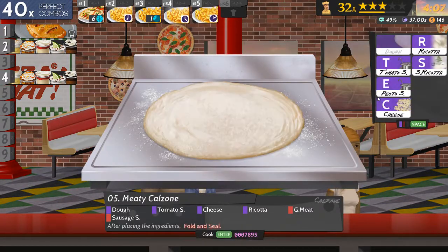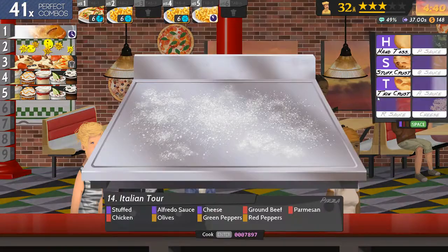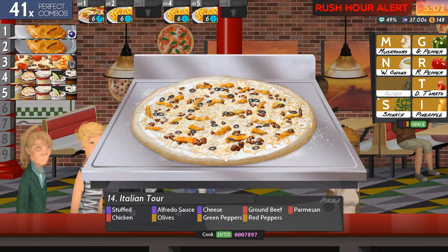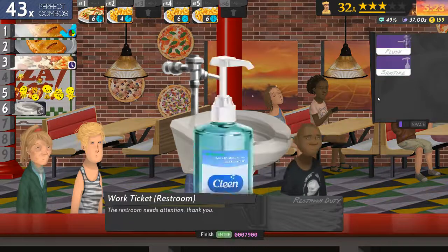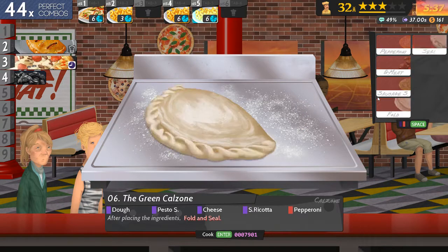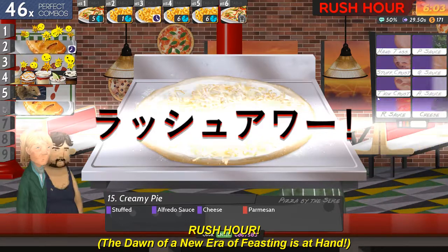Tomato sauce, cheese, ricotta, meat, sausage. And then chicken, olives, green and red peppers. Yeah, I think it's about time for another rush hour. Three and one lane. Stuffed, aperido cheese and parmesan.